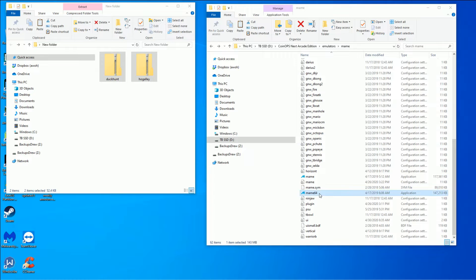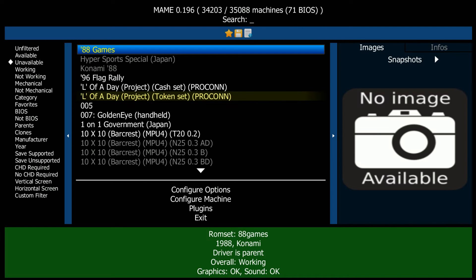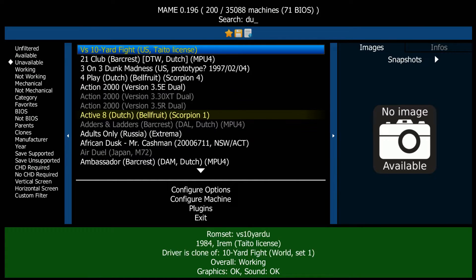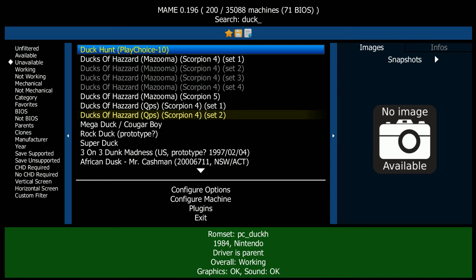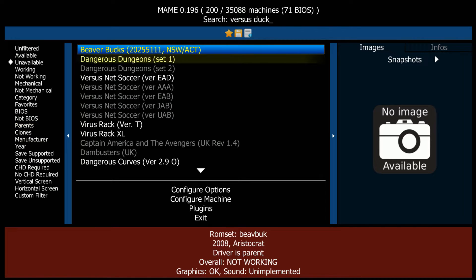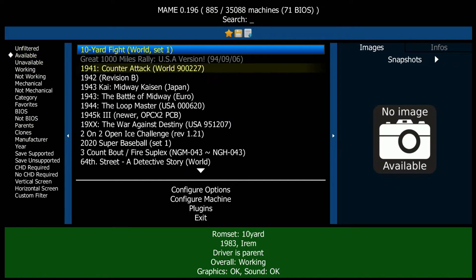So we've added the ROMs. Now we go to MAME 64. This is an unavailable game, so I'm using my mouse and I'm actually going to use the search bar at the top. I'm using MAME 0.196. So you don't have to use CoinOps here. You can just go download MAME standalone, download these ROMs standalone, and just run all this through MAME. You don't need all this CoinOps stuff. I want to go ahead and search Duck Hunt. You can see just by typing 'duck', I find the Play Choice one — that's not the one I want.